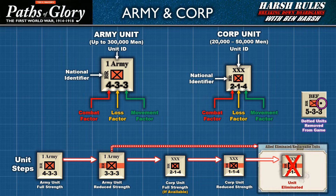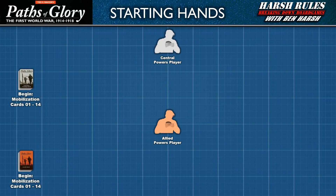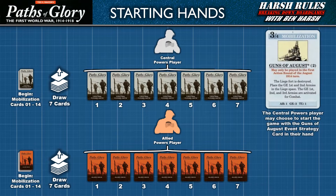Let's take a look at replacing units or restoring their strength. Now that we understand the layout of units and how their steps work, let's look at the overall play structure and how cards function. Each player begins the game by shuffling strategy cards numbered 1 through 14 into a starting deck. These cards are all titled Mobilization at the top. They then draw 7 cards to form their starting hand. The Central Powers player has the option to start the game with the Guns of August strategy card in their hand, but if they do, they must let the allied player know.